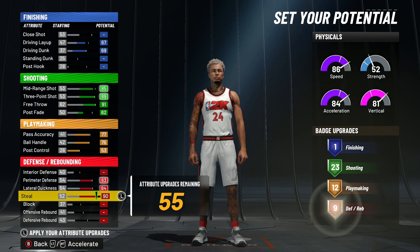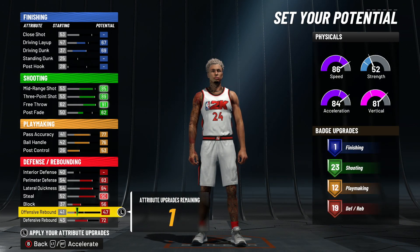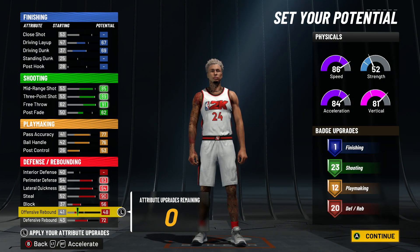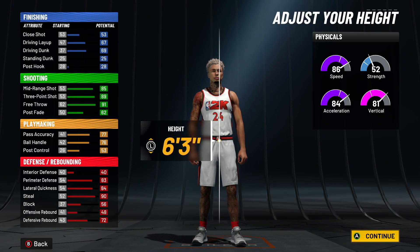Max out your guard stats and defensive stats here, and then the rest goes on our defensive rebound, so we get 20 defensive. So: 1, 23, 12, and 20. All right.